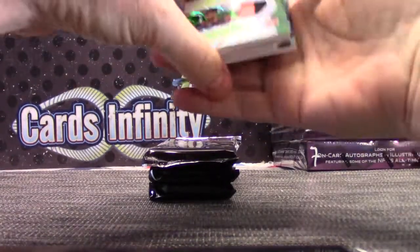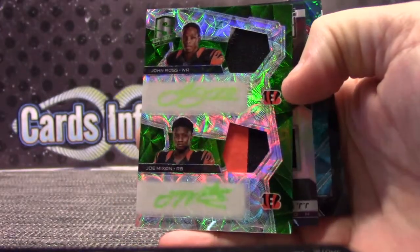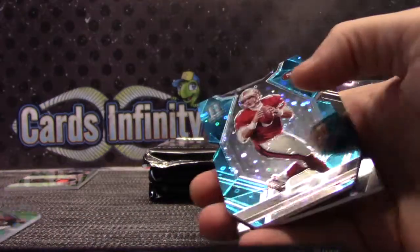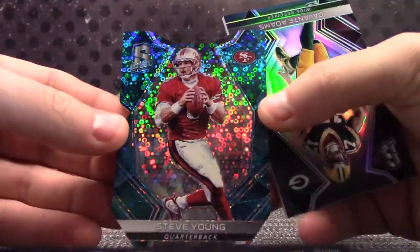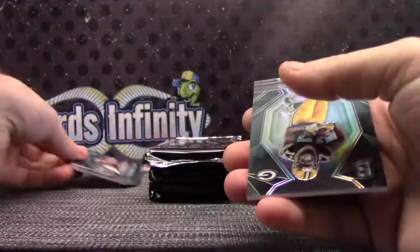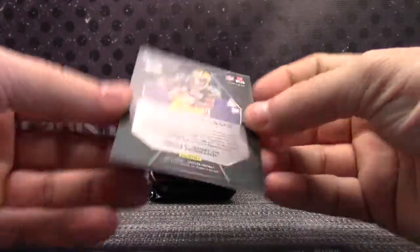Here's a dual green — John Ross, Joe Mixon, dual patch dual autograph green, numbered six of ten. Jersey jersey — JJ Watt number two ninety-nine, Steve Young number twenty-seven of thirty-five. I'll keep all the autos over there, put all the standard cards here. Devante Adams, ninety-nine.